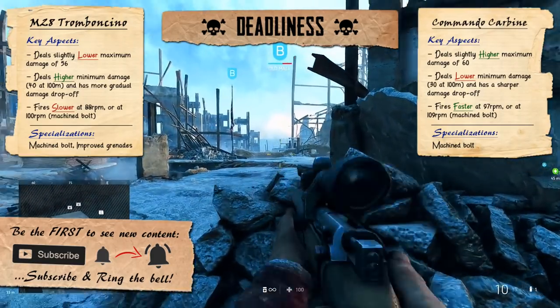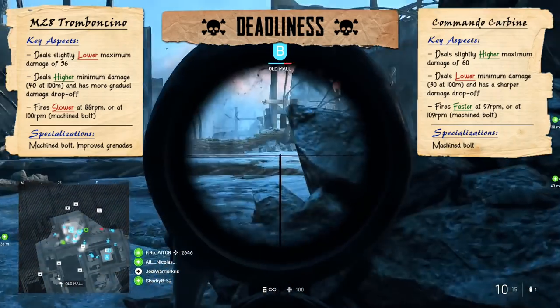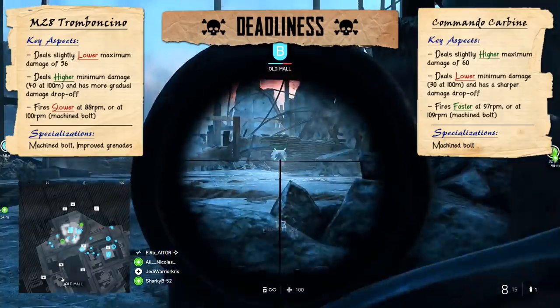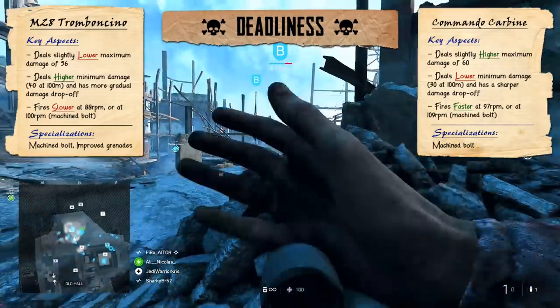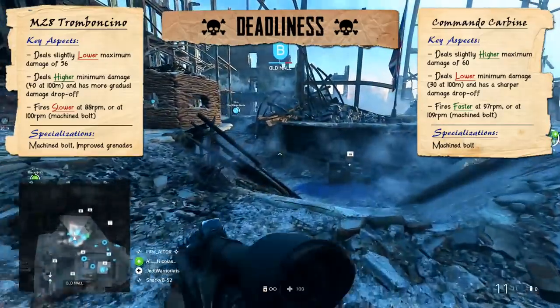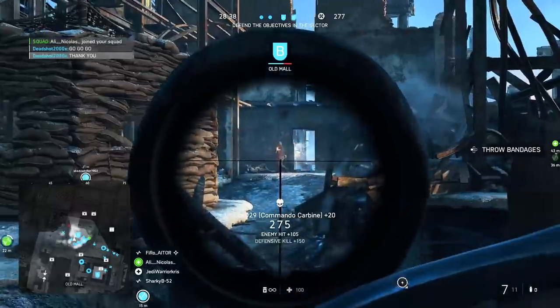Looking at fire rates, there's only a very small difference between the two guns. The Commando Carbine shoots a little bit quicker with a standard fire rate of 97 RPM, while the M28 shoots at 88 RPM. This gives the Commando Carbine a slight edge regarding kill times within shorter sight lines, but because it takes more bullets to kill beyond 50 meters, the M28 has a huge advantage when taking on players further than 50 meters.